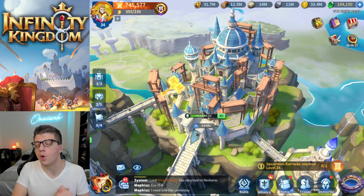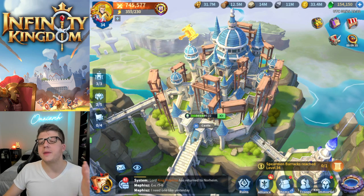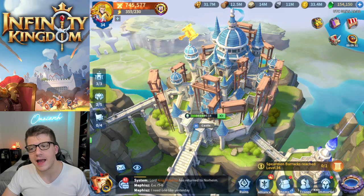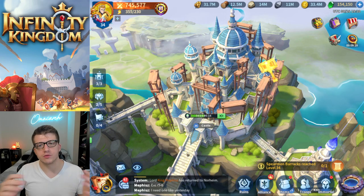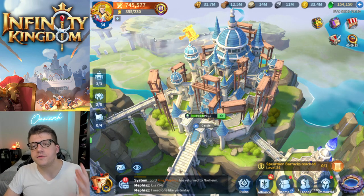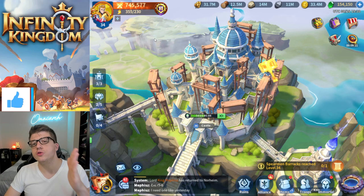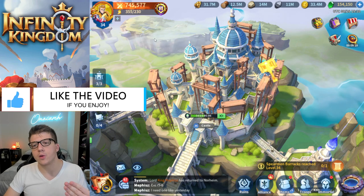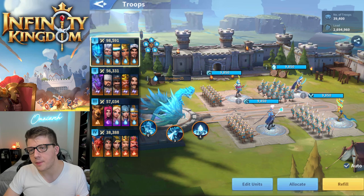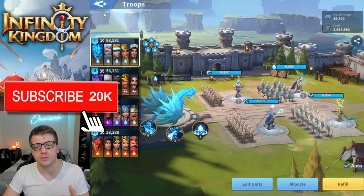If you've played any sort of war strategy game before, you're probably familiar with the power system. Typically it's in the top left corner and that power goes up as you progress your account and your city. In Infinity Kingdom there are two really meaningful measures of your power: your total account power in the top left, and your troop power which you can see here in the troop screen.